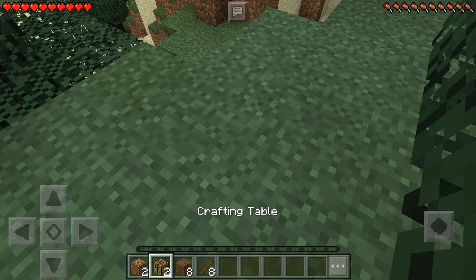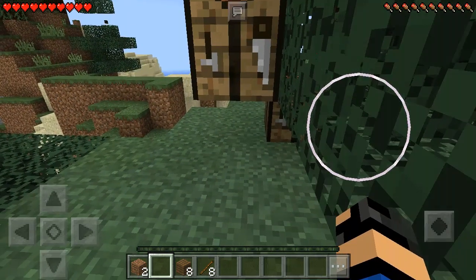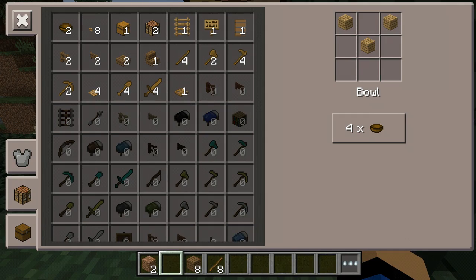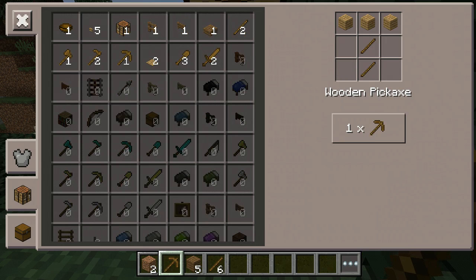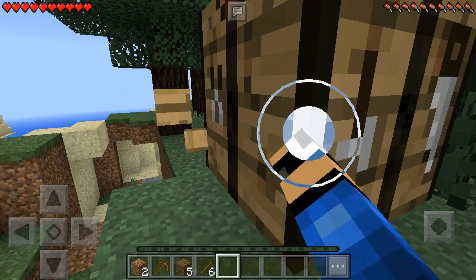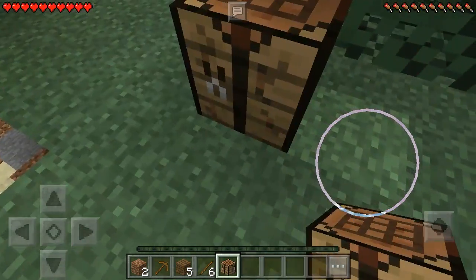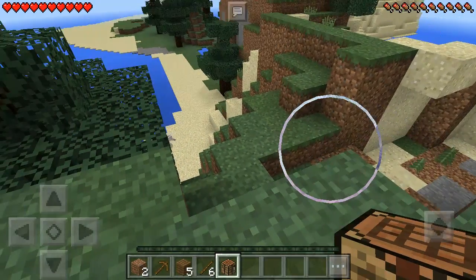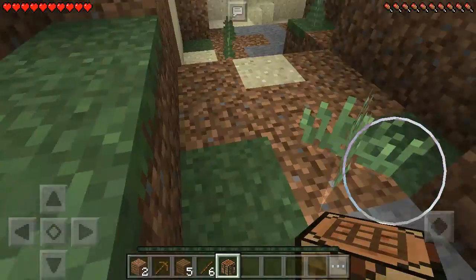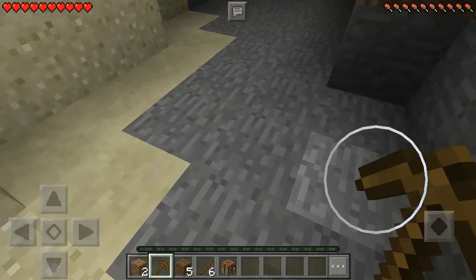I accidentally made two crafting tables — great. Let's not do a wooden sword, let's do a wooden pickaxe. Okay, let's take this one, screw the other table. We don't really need two to be honest, besides, this is spawn. So if we need a crafting table and we die and we're at spawn, then we have a crafting table and don't really need to make a new one. I don't think that's a good tactic, is it? I sure don't think it is.